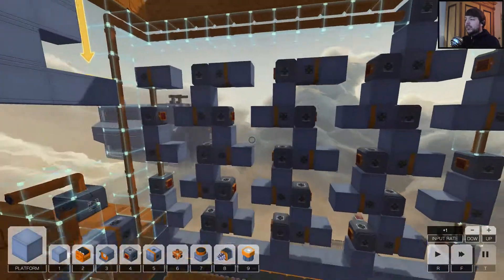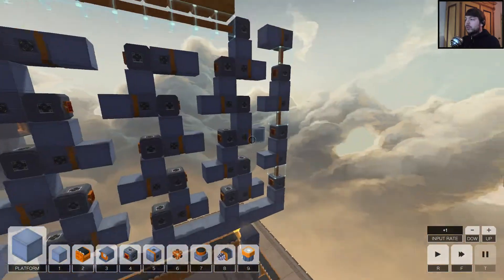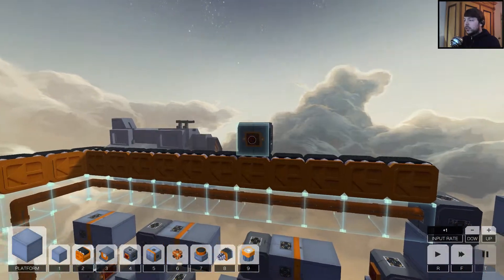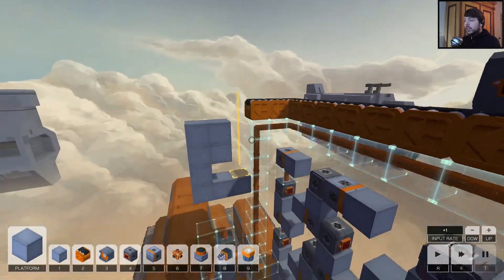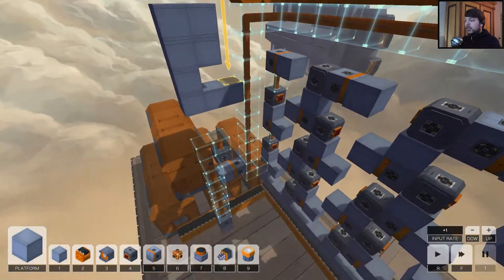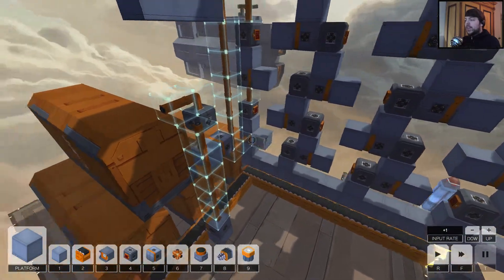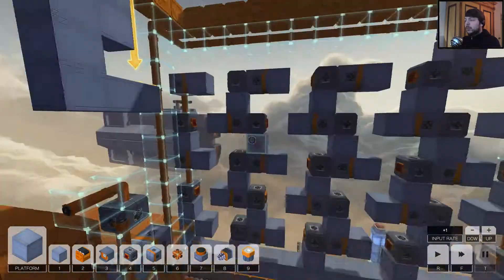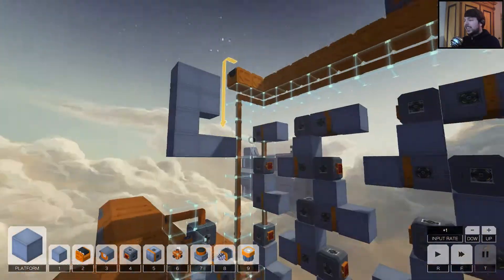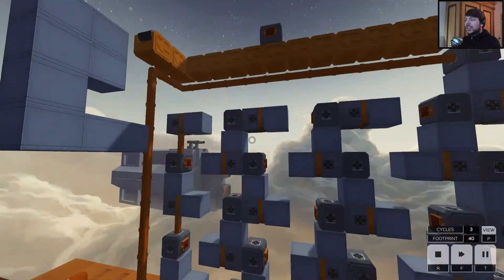What we have here is a delay mechanism — basically a big clock — which will go around for every input it does. It needs one initial input though. This initial input will fall down here and trigger twice, so for two cycles this conduit will be active, which will activate this pusher for two cycles, and then this one and this one, and it will be delayed. There will be two cycles of activity going around in this clock.